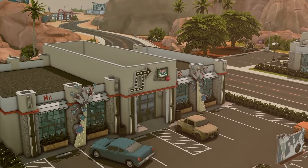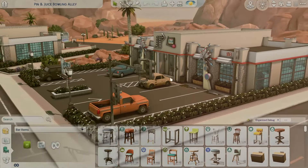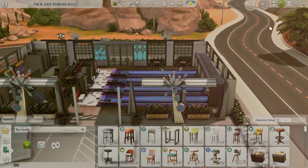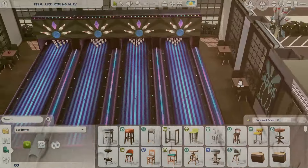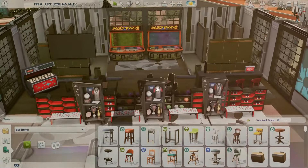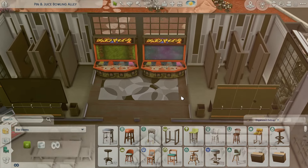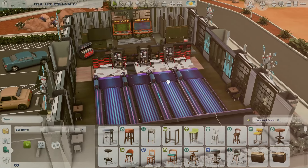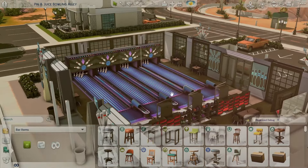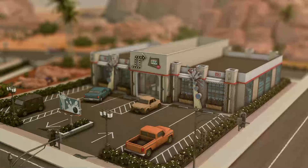I am totally obsessed with this lot. Look at all the decorations on the outside and the parking lot — it's such a vibe. Inside we have bowling lanes with trippy lighting, a little bar area with music, and it's great for a date night or even a family outing. I can see it as a teen hangout too. Just love this lot — chef's kiss.